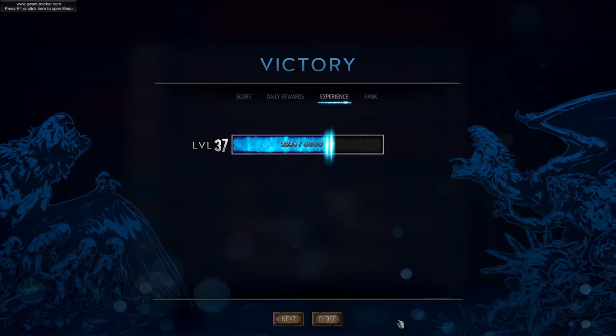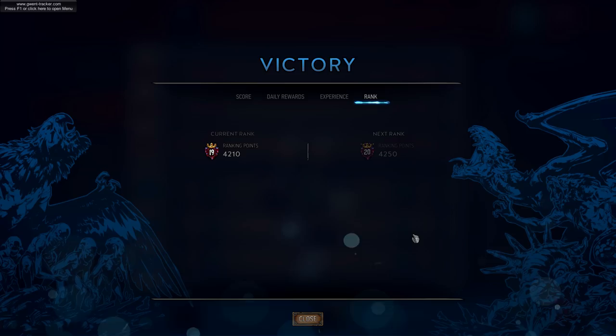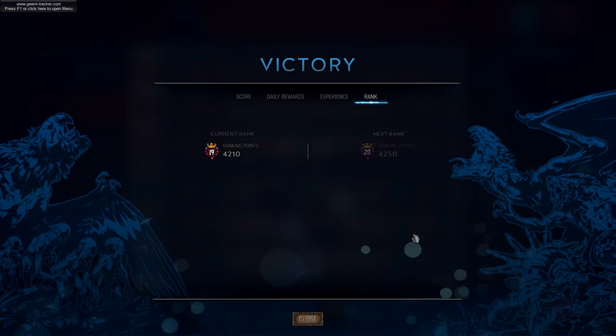That's more or less it for the Swarm deck — it's really successful as you can see by my MMR, and I really like it. I really like White Frost in it even though we didn't see it played today — it does take people by surprise and you can get a lot of value out of it. If you're not finding it useful, things like Ifrit, Beca's Twisted Mirror, or Hailstorm work as alternatives — that flex slot is kind of up to you. If you like this video hit that thumbs up button, subscribe to the channel, and if you want to see me playing Gwent live you can find me on Twitch at twitch.tv/jagorus and on Twitter at Jagorus. Have a fantastic day, thanks for watching!